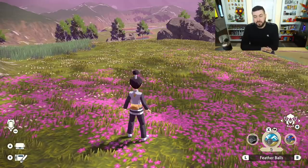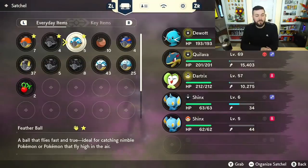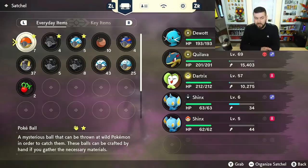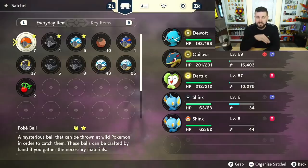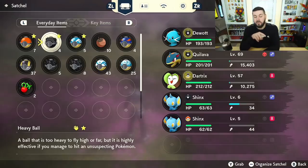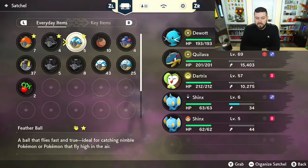The third class of Pokeball is called the Feather Ball. The in-game text reads: 'A ball that flies fast and true, ideal for catching nimble Pokemon or Pokemon that fly high in the air.' I don't know the specific catch rates on the Feather Ball versus the Heavy Ball versus the Pokeball. However, my theory is that the Heavy Ball and Feather Ball have the exact same base catch rate as the Pokeball, but the Heavy Ball is more effective when the Pokemon is unsuspecting, while the Feather Ball has increased catch rate mainly for flying Pokemon.